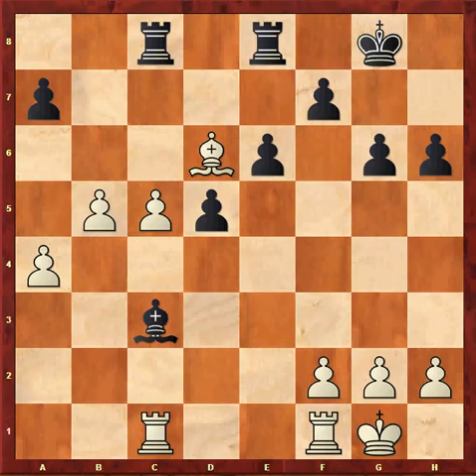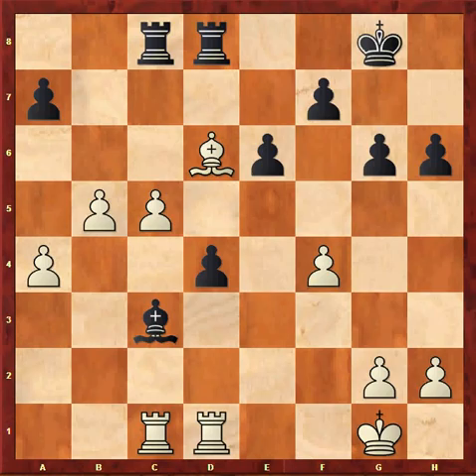In the game, I played 31...Rc1, and I was expecting 31...d4. When Rfd1, Rxed8, f4 limits black's pawns and gives white an edge. What I mean by limiting black's pawns is that the f4 pawn covers the e5 square so that black's pawn cannot advance.